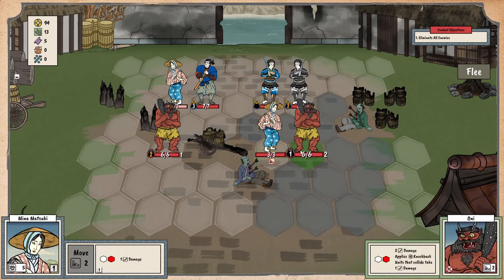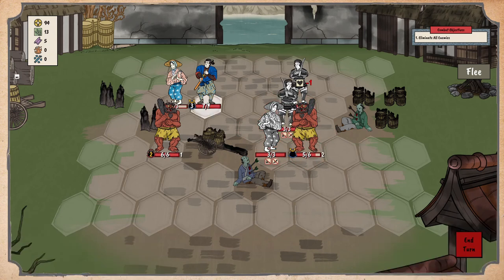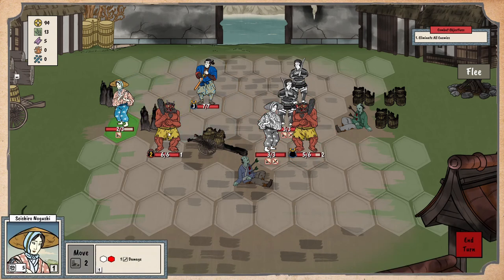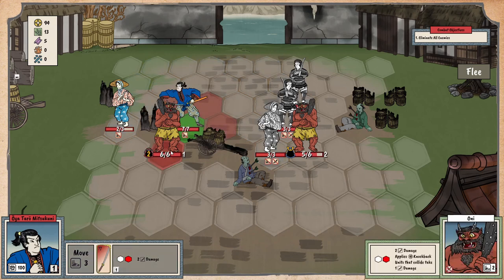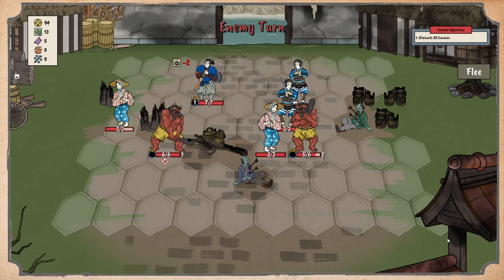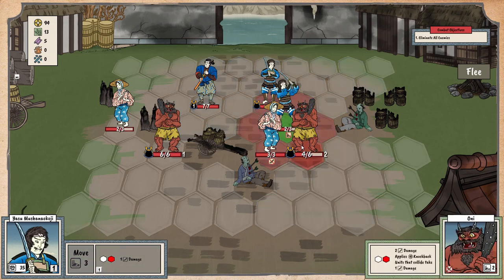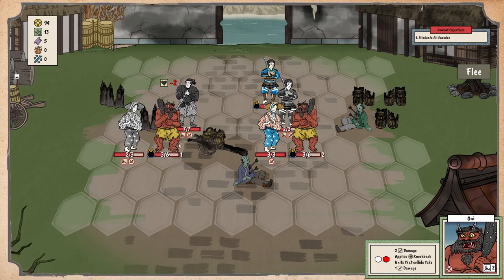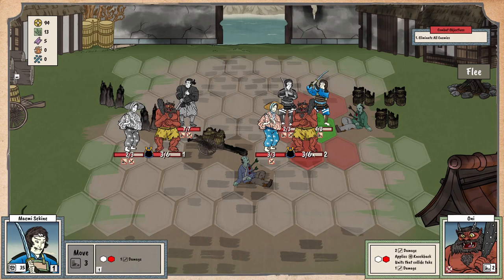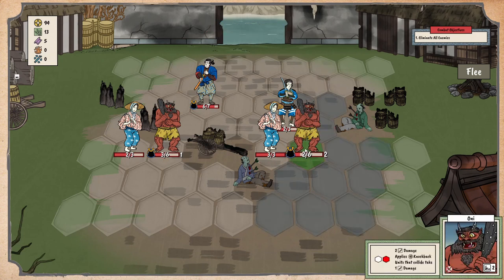This one does two damage and applies knockback — a unit that collides takes one damage. Let's see: bam — that hurts like crazy. We sort of need to gank them and come back, make some damage. This one's not gonna do anything. We need to gank. I wonder if they're gonna attack him necessarily. Oh no — our first death, guys. That's not good. But they're super strong.